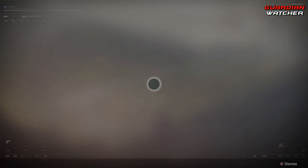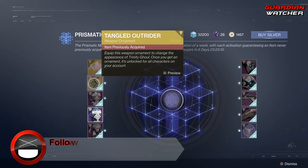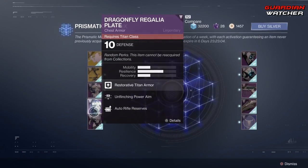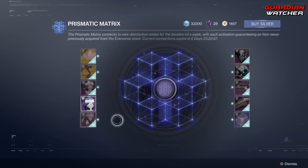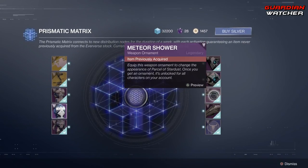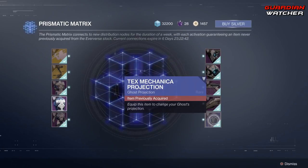For the Prismatic Matrix this week, we have Sad Trombone, Tango Outrider which is an ornament for the Trinity Ghoul, and Chess Piece ornaments for the Hunter, Titan, and Warlock. Then we have a Ghost Shell, another Ghost Shell, the Meteor Shower which is an ornament for the Hearticle Stardust, the Terminal Runaway, and the Tex Machina which is a projection for your ghost.